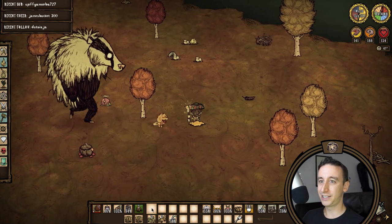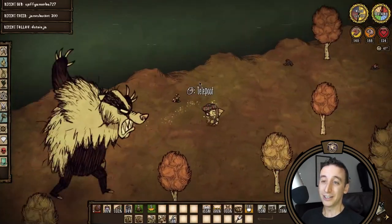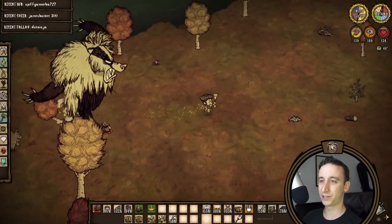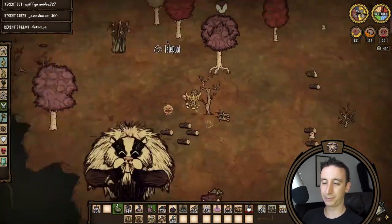So my first task in Autumn is to move Bearger into position for tree farming. When I said last time that we got Bearger close to the oasis I was mistaken. Turns out we left him in the second deciduous forest which is not all that close to our base. So I'm moving him on over to a peninsula right behind Pig King and later I can set up the birchnut trees nearby.